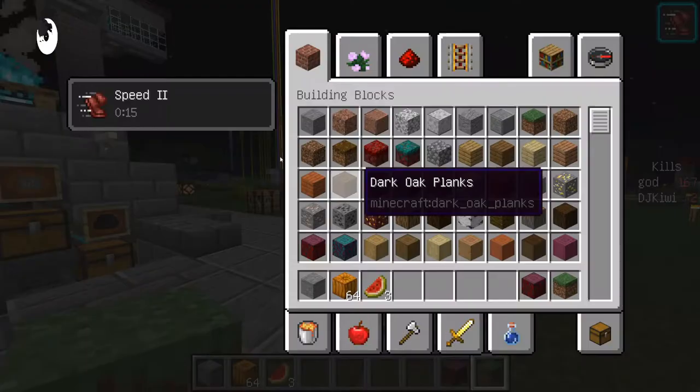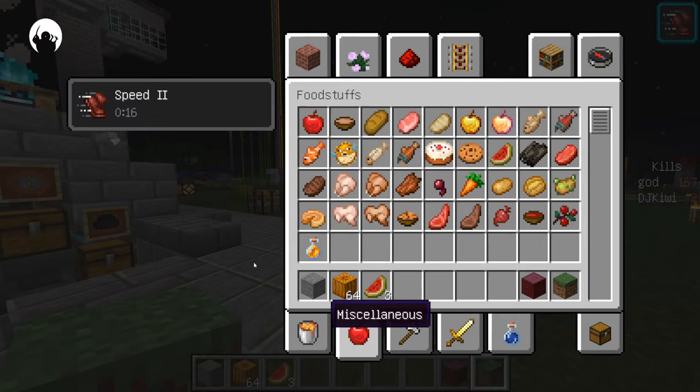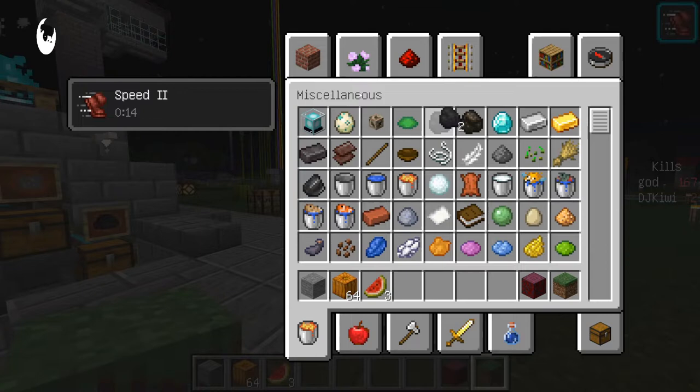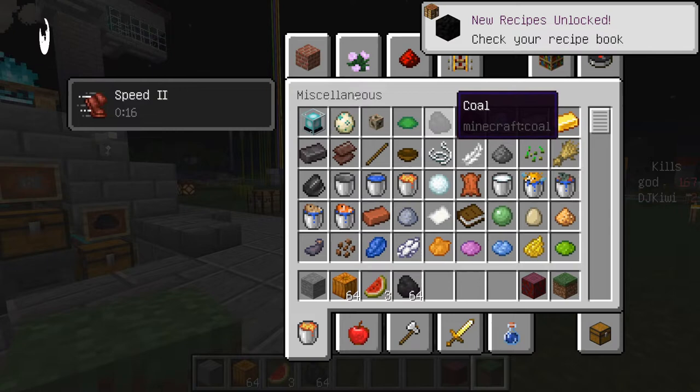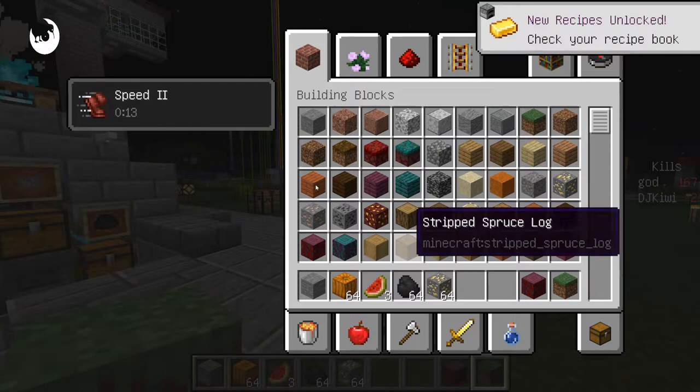The next thing I want to show you is my automatic automated furnace. I've got an automated furnace. Let's grab some coal — it first needs some coal. If you hold down shift and press one of the buttons, it grabs 64 of it. I'll grab coal and then some ore — some gold and maybe some iron.